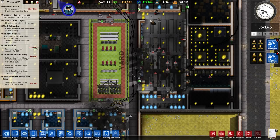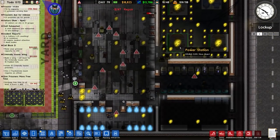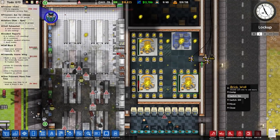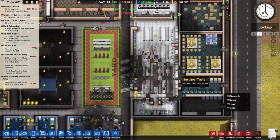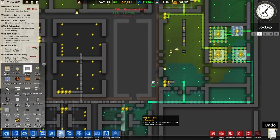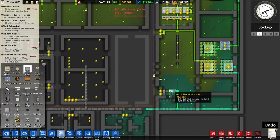We'll turn that off and get rid of those firefighters. Now we'll have to rebuild. We can turn the power back on now. A lot of this won't even be connected to the grid — if we check this, we can see there's a lot of things that are broken.